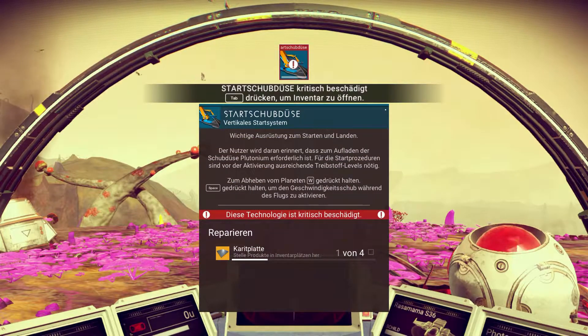Startschubdüse kritisch beschädigt. Drücke Tab, um Inventar zu öffnen. Wichtige Ausrüstung zum Starten und Landen. Der Nutzer wird daran erinnert, dass zum Aufladen der Schubdüsen Plutonium erforderlich ist. Für die Startprozeduren sind ausreichend Treibstofflevels nötig. Zum Abheben vom Planeten W gedrückt halten. Diese Technologie ist kritisch beschädigt. Karitplatten – eins von vier wird benötigt, also noch drei.